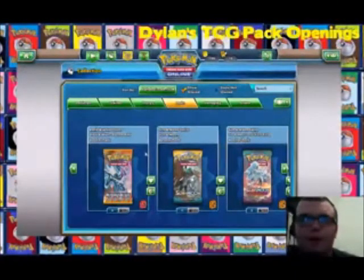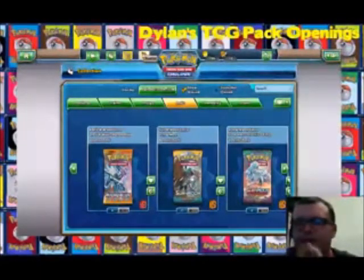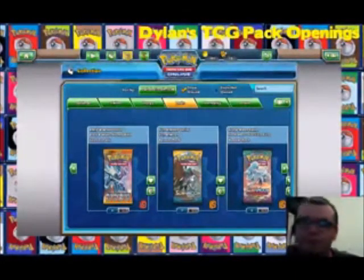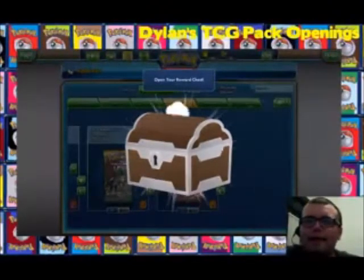We have two Black and White Plasma Blast packs. People are going to ask how I got them — did I trade? Nope. Did I redeem a code? Nope. The thing is, besides the two regular challenges, they've been giving me another one where I can get more coins or more packs. I finished one today and got two Plasma Blasts. We've got a good variety, and I'm really excited to open the Plasma Blasts last since it's the oldest set.